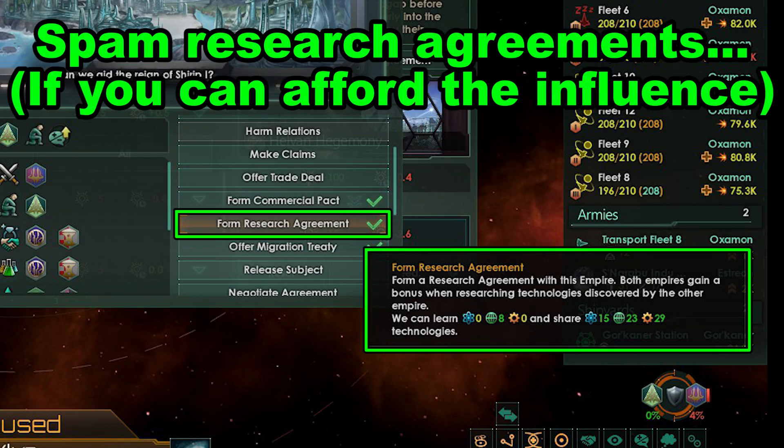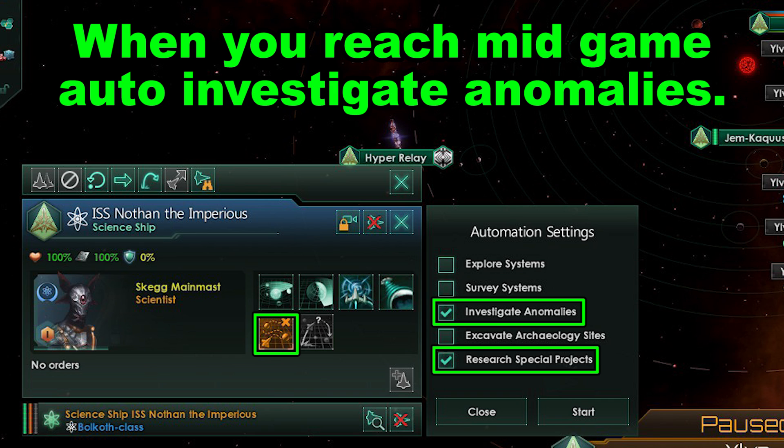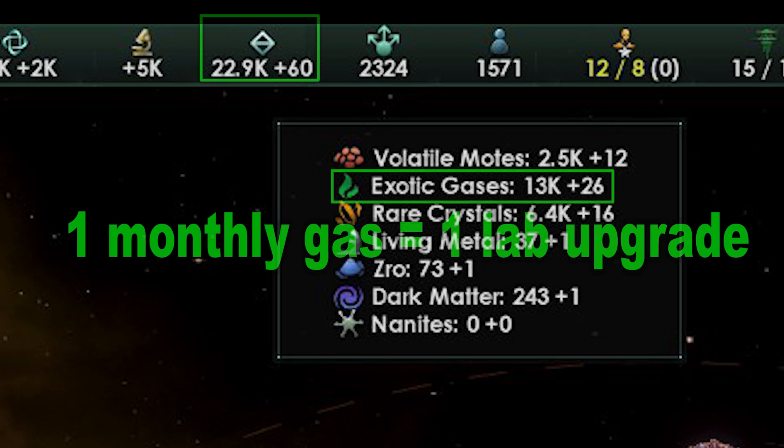Start scooping up vassals and tax research from them. Get into research agreements once you are not starved for influence. Start investigating anomalies once you are done expanding. Research the exotic gases technologies, then start building gas refineries, and then start upgrading all those labs. The rule of thumb is to upgrade once for each one gain of exotic gases — so if you have a gain of 26, you should be able to upgrade 26 labs once.